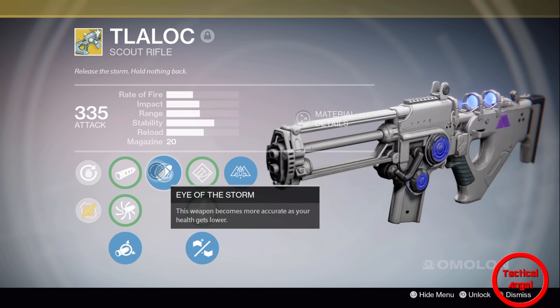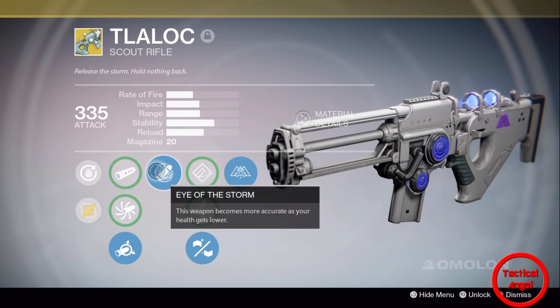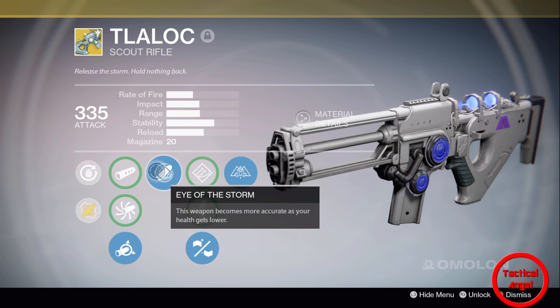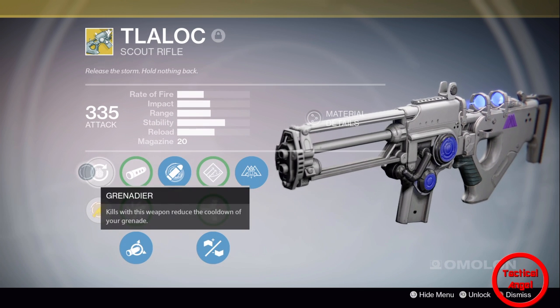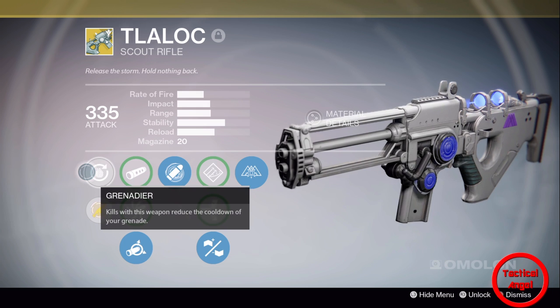It comes with Eye of the Storm — this weapon becomes more accurate as your health gets lower. This actually does come in handy if you're in a gunfight. I believe it's for the aim assist, not quite sure, but I'm going to do some tests on that. It also comes with Grenadier — kills with this weapon reduce the cooldown of your grenade. That is paramount to a Voidwalker like me.